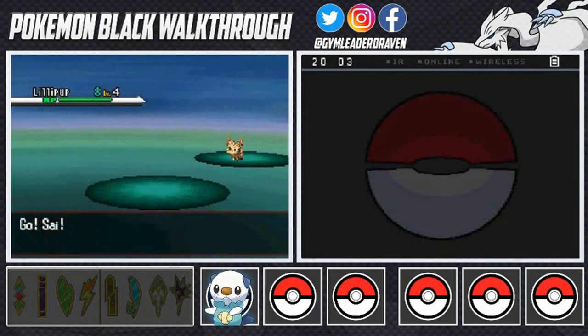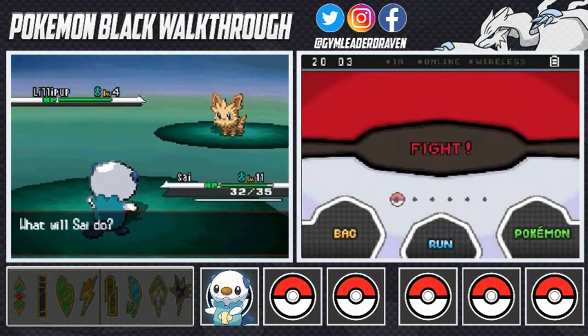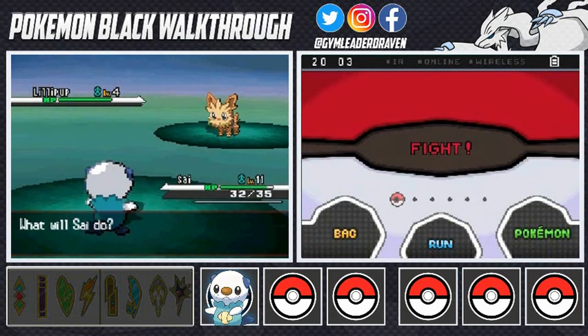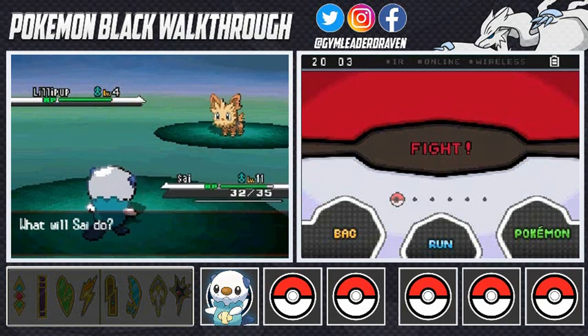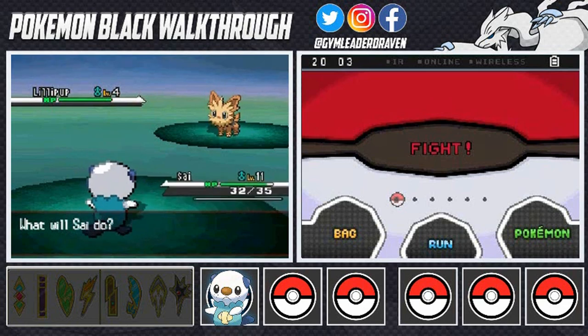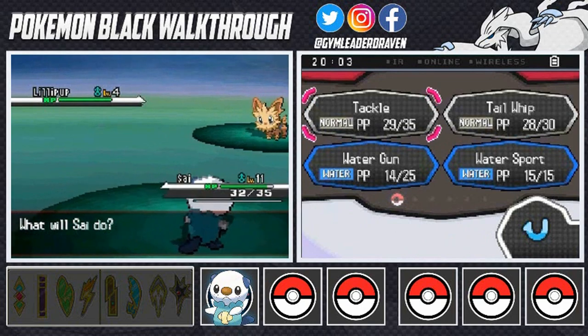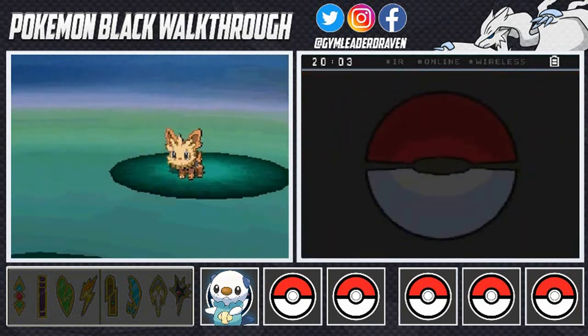What's up guys, it's me your host Draven and welcome to another episode of our Pokemon Black walkthrough. The very first team member on our team is Lillipup. In the second time I went through Pokemon Black I captured Lillipup and evolved them all the way up to Stoutland, which left me with a very good impression. So we're gonna be capturing this guy right here because he can pack a wallop — it's a very good doggy.